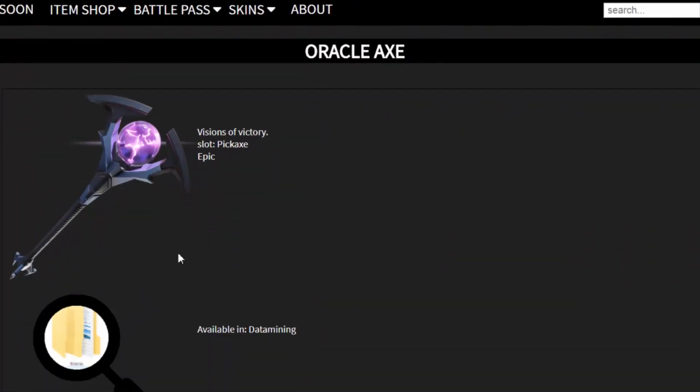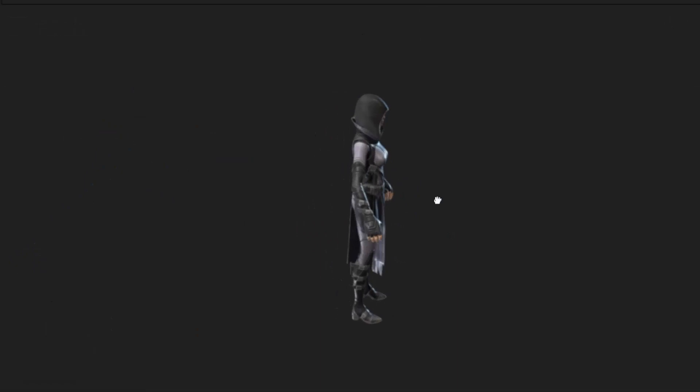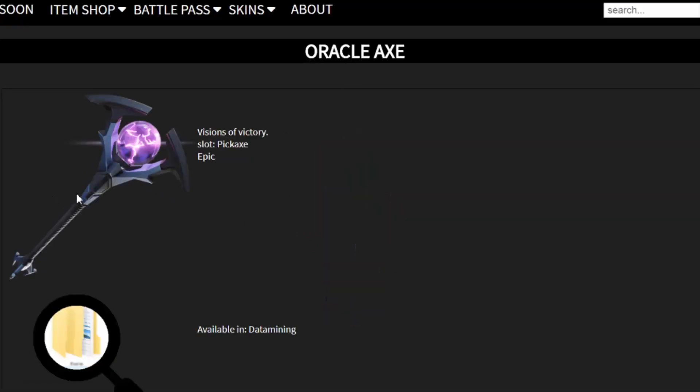Now this is the Oracle pickaxe. I cannot show you a 3D animation of this, but this is the pickaxe for the Fate character. That is going to be very, very insane as well. We don't have a 3D animation, but this will look really cool when you guys get your hands on it.